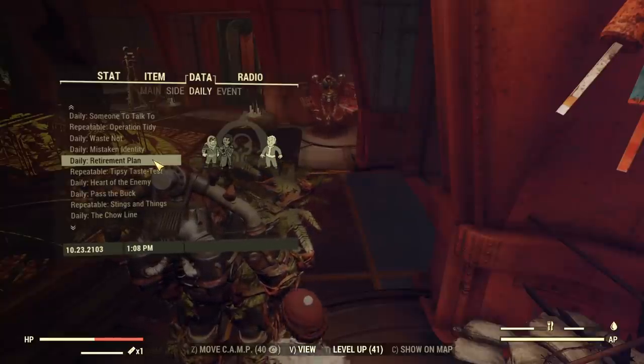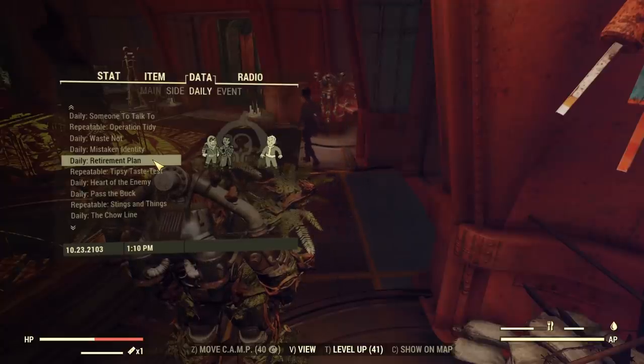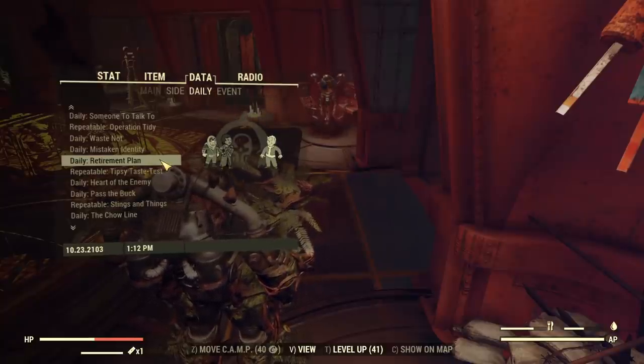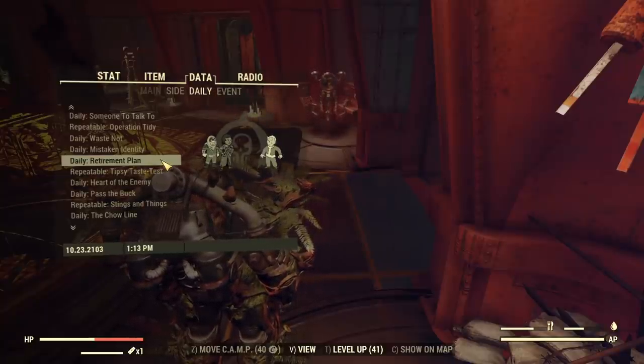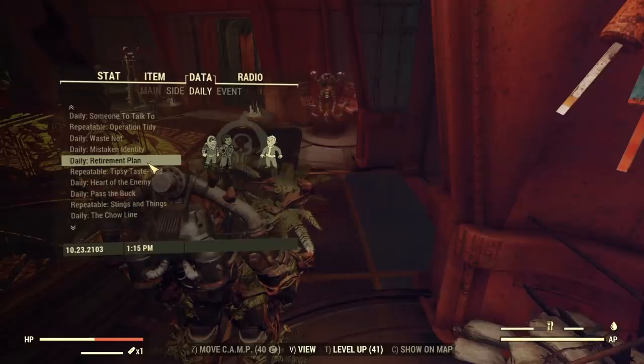Apart from that, there are dailies for both factions — for settlers and raiders. If you do those dailies, each one will give you three treasury notes. You can do it only once per day for each faction, so you will earn six treasury notes just by doing your dailies. Retirement plan is one example of a daily for raiders.